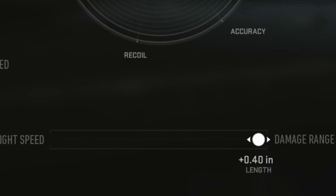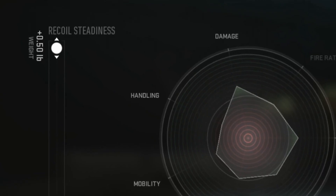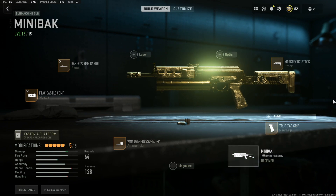For the Rack Nine barrel, I put the damage range all the way to the right, or to 0.40, and the recoil steadiness all the way to 0.5, or all the way up. Feel free to experiment with tuning on the other attachments, but personally I prefer this specific class setup.